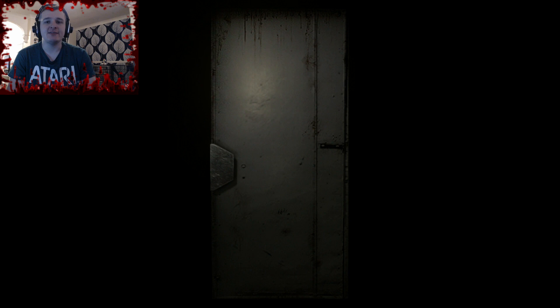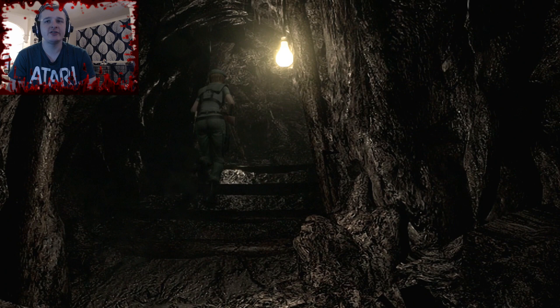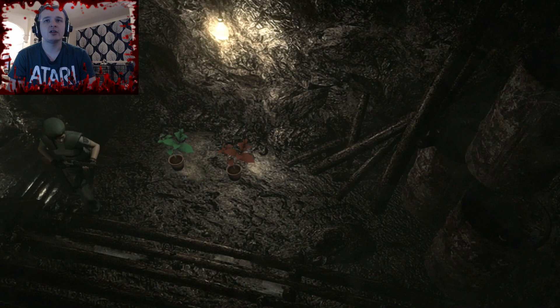Let's see what we can find. Be careful, Jill. I heard a door. It's Lisa Trevor — she terrifies me. Go around the opposite way and avoid her. Although I should probably pick them up, to be fair — a red and green herb's a good mix.